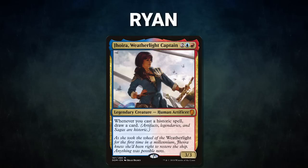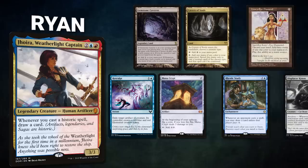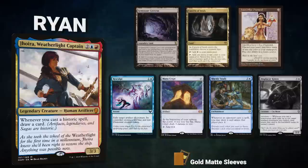Finally, we have Ryan, piloting Joyra, Weatherlight Captain. This is a mid-range Artifact Storm deck seeking to win the game through either Underworld Breach or Displacer Kitten. Ryan's opening hand contains Gemstone Caverns, Cavern of Souls, Lion's Eye Diamond, Resculpt, Mana Crypt, Rhystic Study, and his Lennon Mulligan is a Displacer Kitten. Without further ado, let's kick off this fancy familiar fast game.